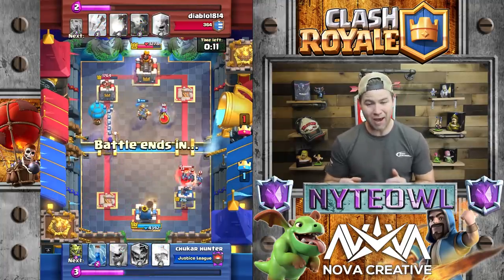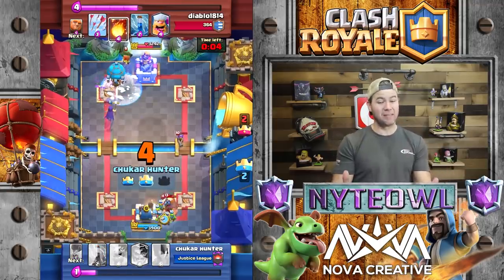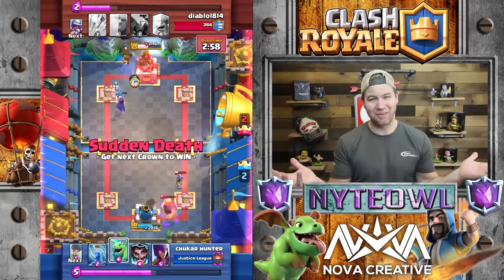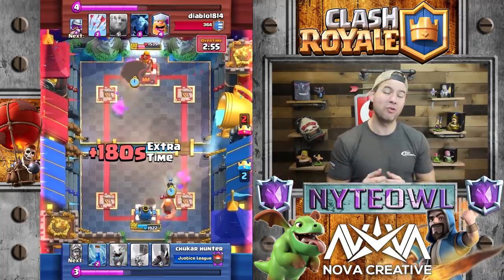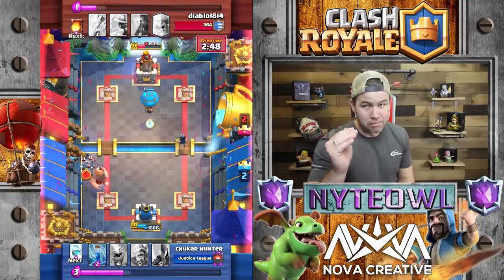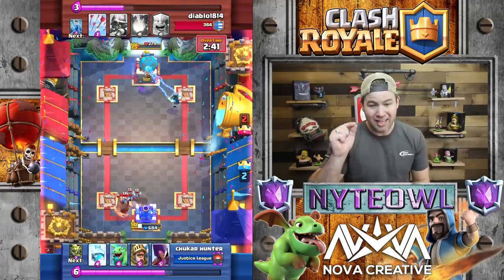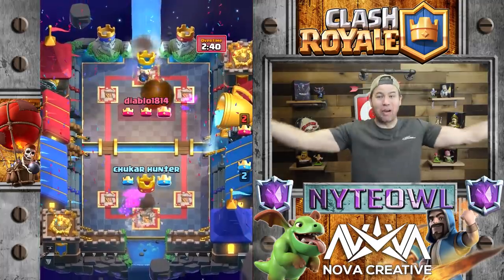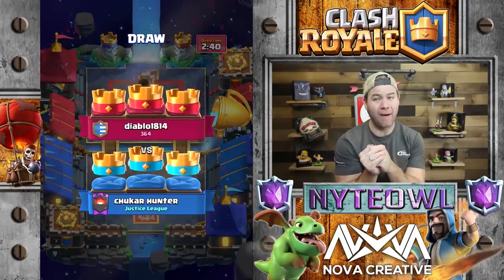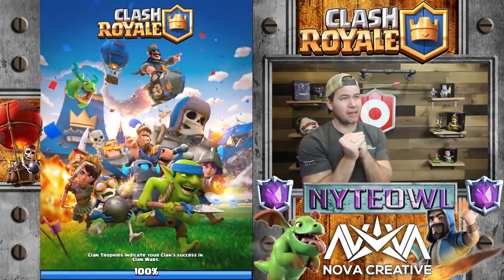He puts everything — all his eggs in one basket — because he has 10 seconds left. He does the freeze thing, which makes sense. No matter what, you're pretty much gonna get a tower when you freeze at these levels, especially if you catch your opponent off guard. This is it — balloon in the pocket, giant and minions. He's got the e-wiz coming down, minions taking shots, and the e-wiz is what seals the deal. They get the three crown draw. I didn't even know the timing that has to happen to get a three crown draw — it's absolutely absurd.